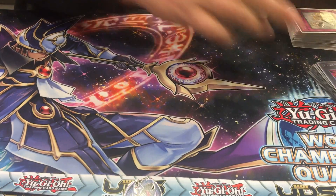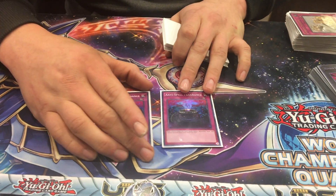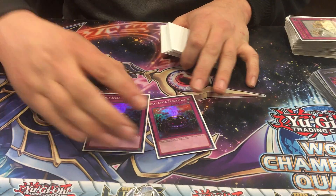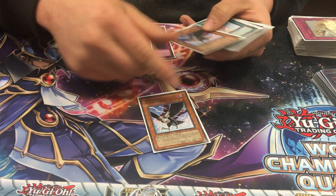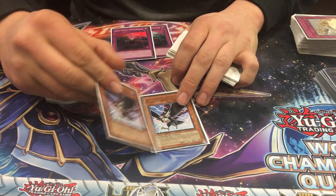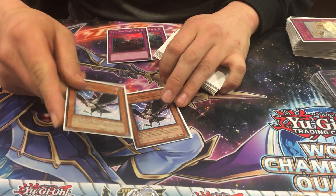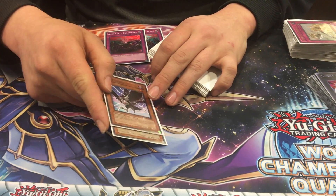Onto the side deck. Double Anti Spell — this card is insane; it just deals with everything in the meta right now. Double DD Crow — this is a great card, pretty much versus everything, as well as Anti Spell. This can hit so many good decks, and I think this is one of the best side deck cards in the game right now.